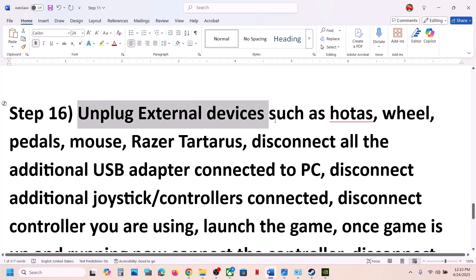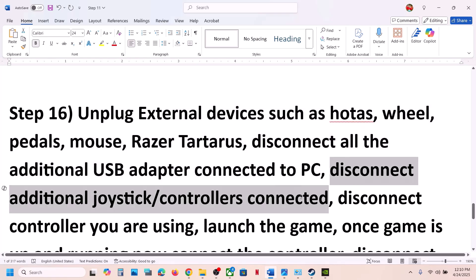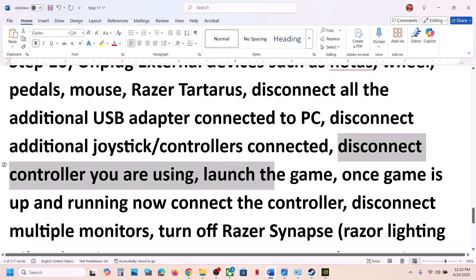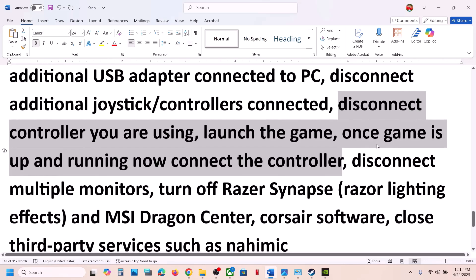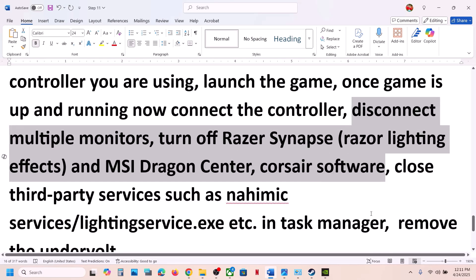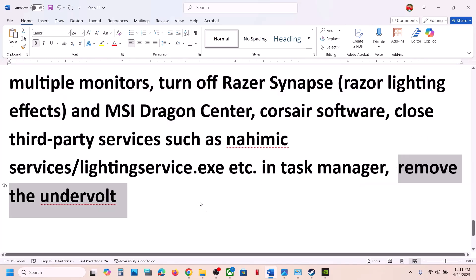The next step is to unplug all external devices. If you have a steering wheel, pedals, USB adapters, or extra controllers connected, disconnect them. Launch the game first, and once it's up and running, reconnect the controller. Also close any third-party services or software running in the background, and if you have an undervolting tool applied, remove it, then launch the game.